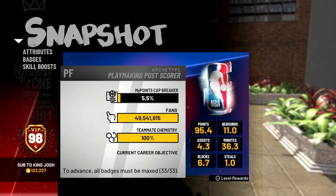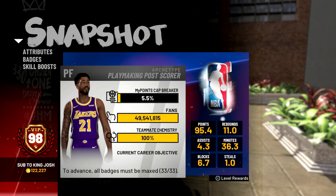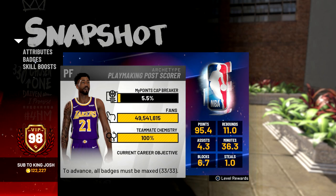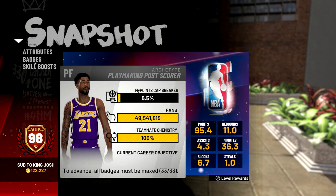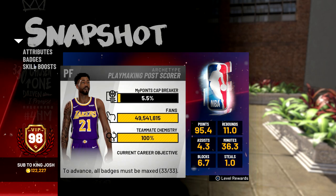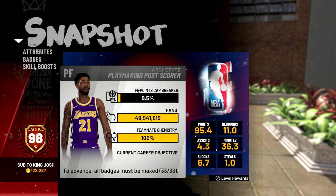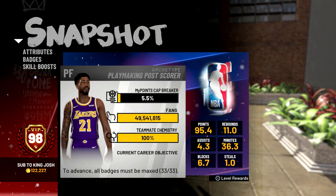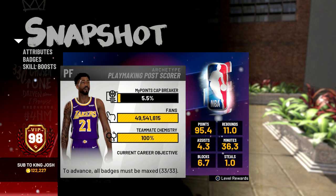First of all, I'm 5.5% to 99 overall and I'm pretty sure it is a single bar to 99. I really hope it is because it took me so long to get from 97 to 98 — it was a double bar and I was so demotivated to grind it, because once you get to 100% you pretty much get nothing and then have to do it all over again. I also have 122,000 VC, so make sure to comment down below what mascot you want me to get next.